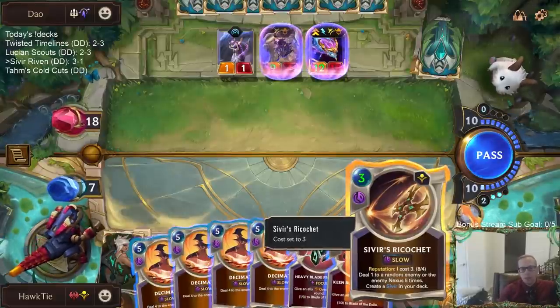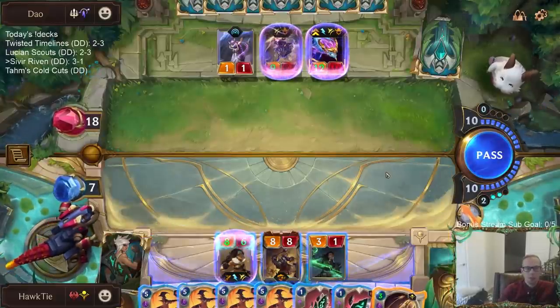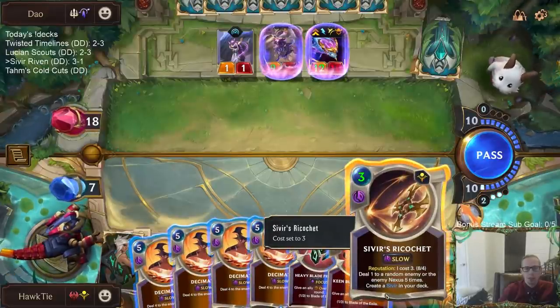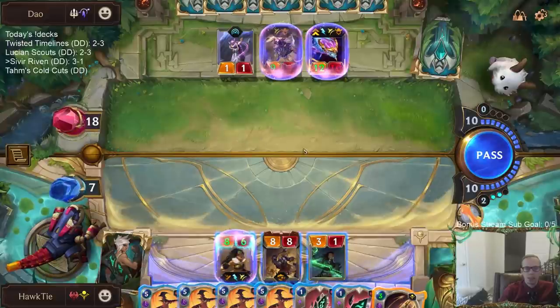Not a good draw. Sivir, just get rid of Spell Shield — because if this hits a Spell Shield it just stops the spell completely. So if I cast the Ricochet it would just get rid of the Spell Shield.